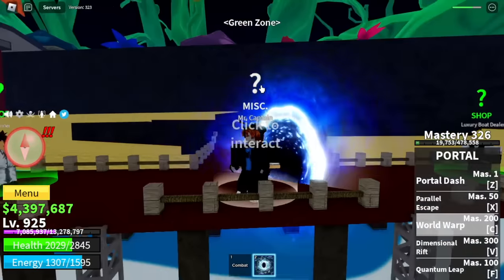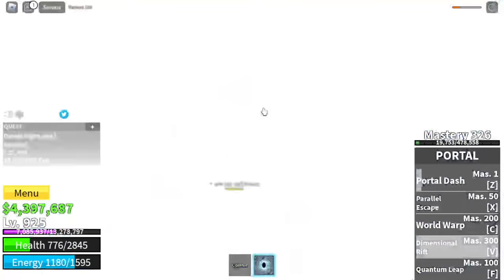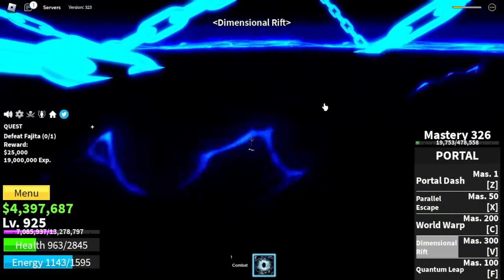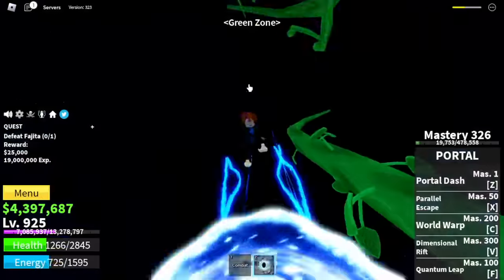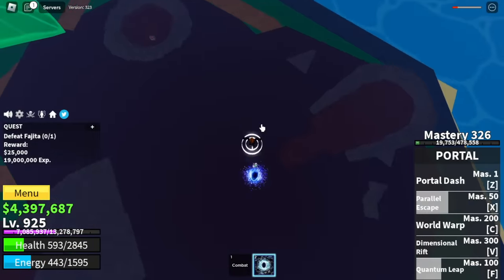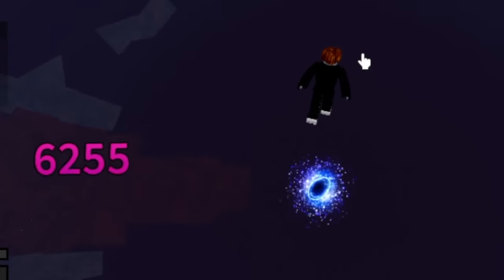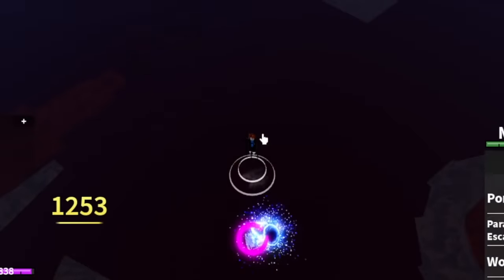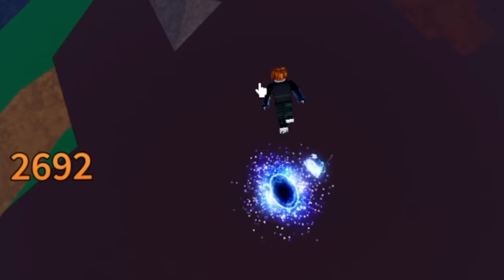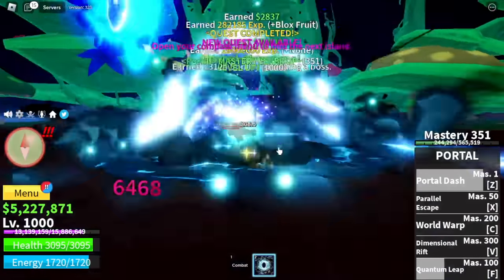Next up, Dox Tree or the Green Zone. Target is Fajita. Our V skill, Dimensional Rift, is unlocked. It doesn't work with mobs — this one is really good for PvP, but it drains your energy. In order to get out of this area, just go to this Portal. In defeating Fajita, just master the Quantum Leap. Continuous damage. Just hold your Z skill and go high enough so that they cannot damage you with their skills, even long range. He cast his skill — the Meteor Shower — and no damage. This fruit is really powerful. Target here is level 1000. Here are the stats.